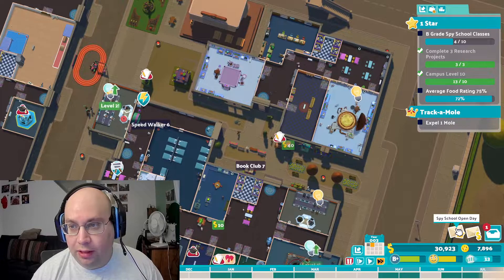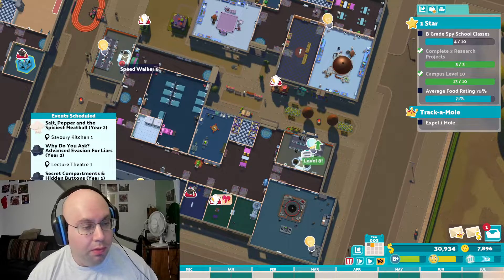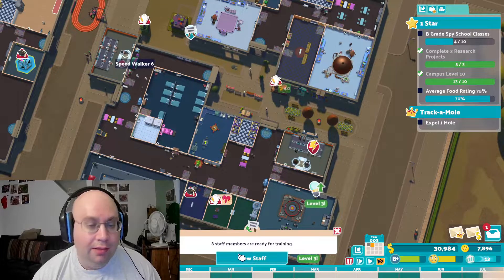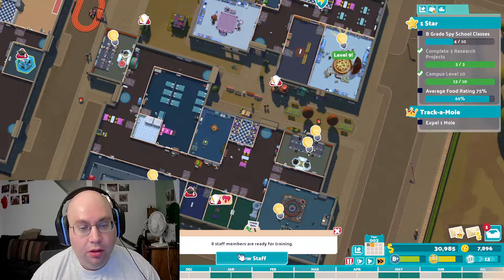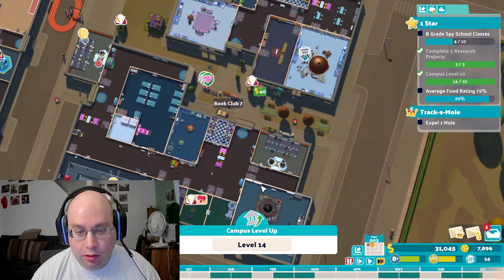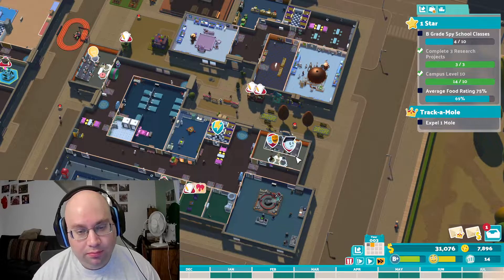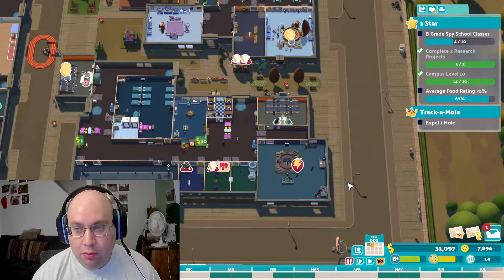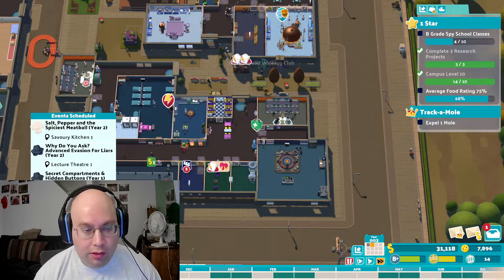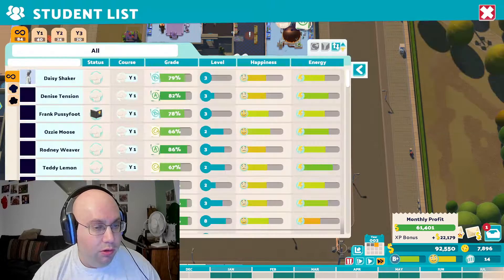We're almost at the first star — it just depends on the grades and seeing how they do. There are four spy classes in this month and we'll see how they do. Eight staff members are ready for training, but we don't have a training center just yet. Campus just hit level 14. We're at $31,000 — let's see how September rolls. Two B grades in that month.